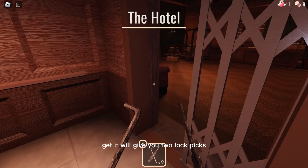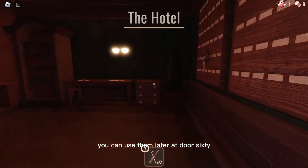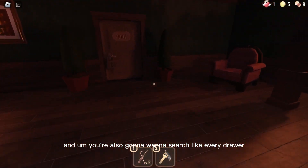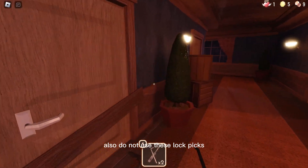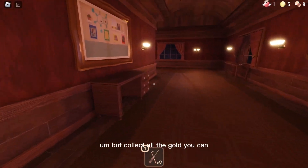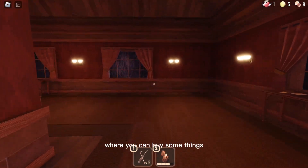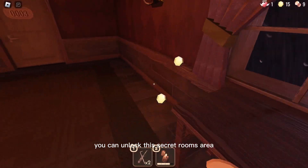It will give you two lock picks, and with those you can use them later at Door 60, which will take you to the Rooms area. You're also going to want to search every drawer looking for gold. Do not use these lock picks until you make it to Room 60. Collect all the gold you can, since at Door 53 there will be a little shop area where you can buy some things. Once you get there, you can unlock this secret Rooms area.